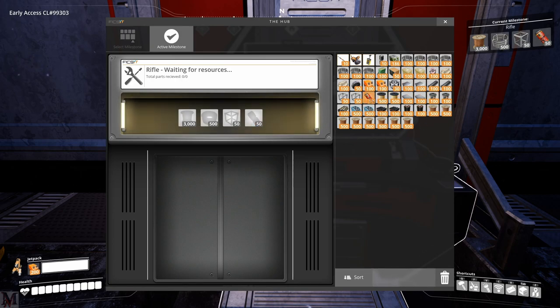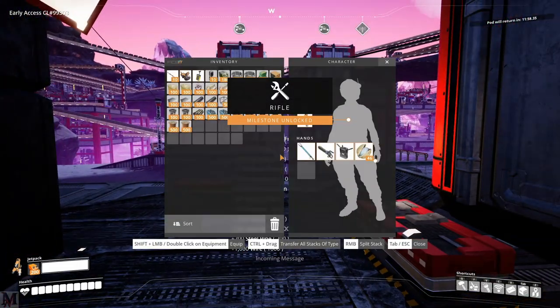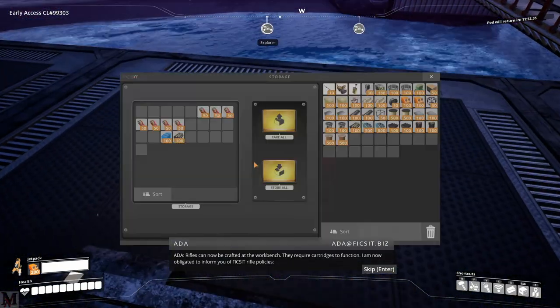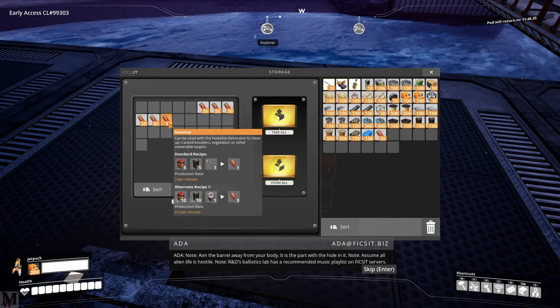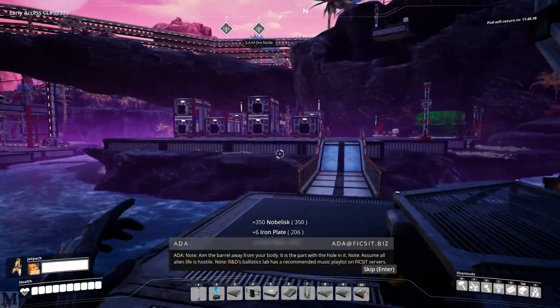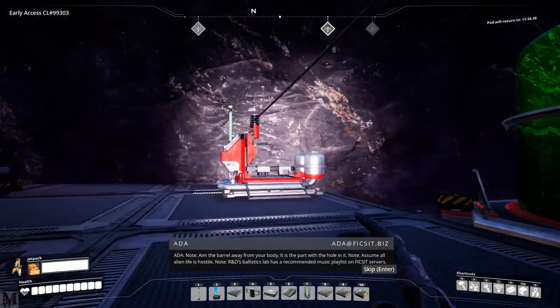You're going to need 50 noblisks, and if you guys make noblisks by hand, you know that's going to suck — absolutely suck. They really suck when it comes to making them by hand. I wish you could just click on this and if it was in your inventory it would automatically go in. We got noblisks over here too, so let's just go ahead and grab those. I think those are going to be for our rifle. It's getting a little bit dark, but that's okay.